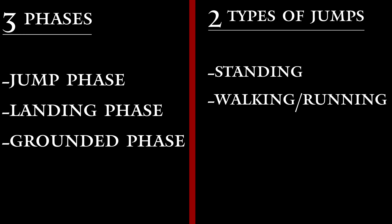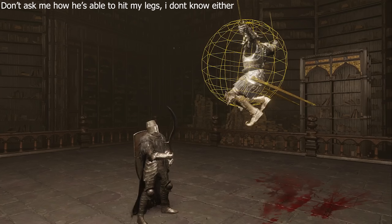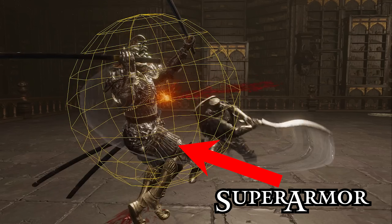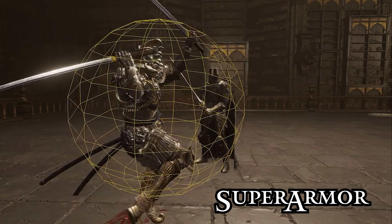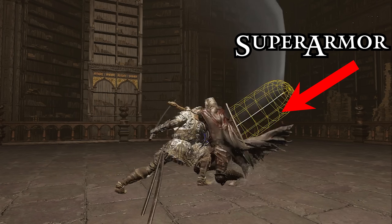Jump attacks have three phases and two classes of animations, but how is any of this relevant? Sometimes, when you're in the middle of a jump attack and someone lands a hit on you — say with a Shamshir R1 — the hit connects and yet you don't get staggered and your attack lands uninterrupted. Some jump attacks during very specific phases of these animations get super armor. Super armor is notably only seen in a few niche situations, the most notable being applied to scythes, which have super armor on all of their attacks instead of the hyper armor that most large weapons get.